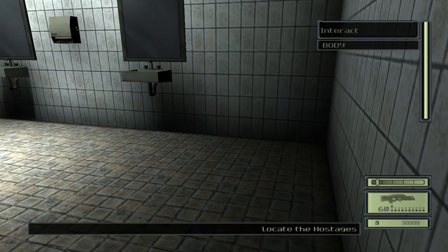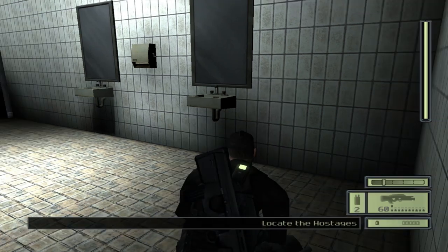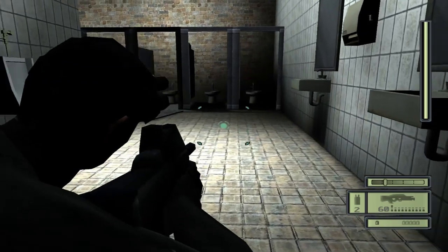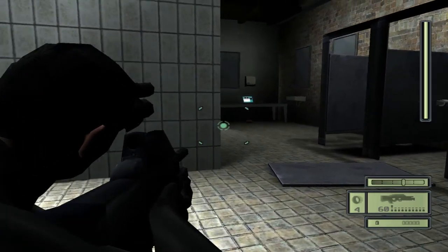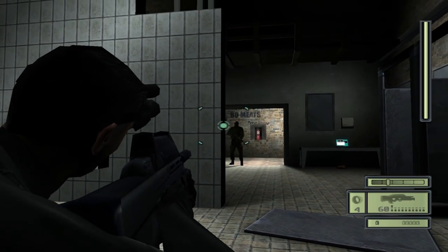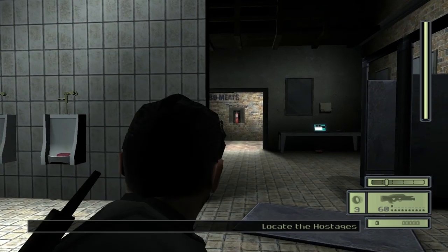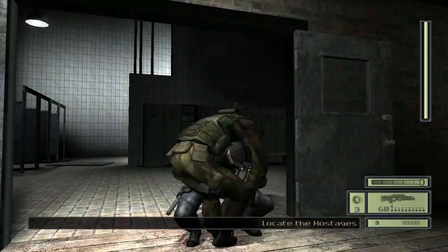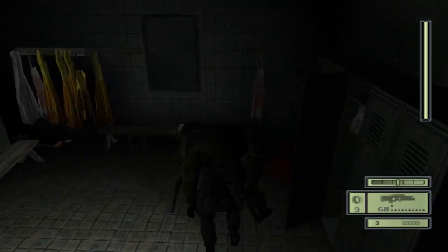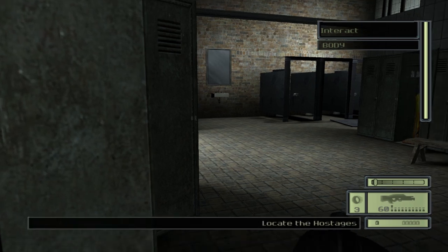I'm just going to put him over here in the corner for now, but eventually I'll hide him in a darker area. For this next guy, you're going to want to equip your airfoil rounds. But if you're all the way against this wall, he won't see you — anywhere else he will. If you aim just above his head, you should be able to hit him right in the face, and that will knock him out without having to run up and punch him. You want to hide this guy quickly because there is another guard that will come in here just in a second. He leaves himself open so he's not too hard to take out — he just goes to the locker over there on the right.